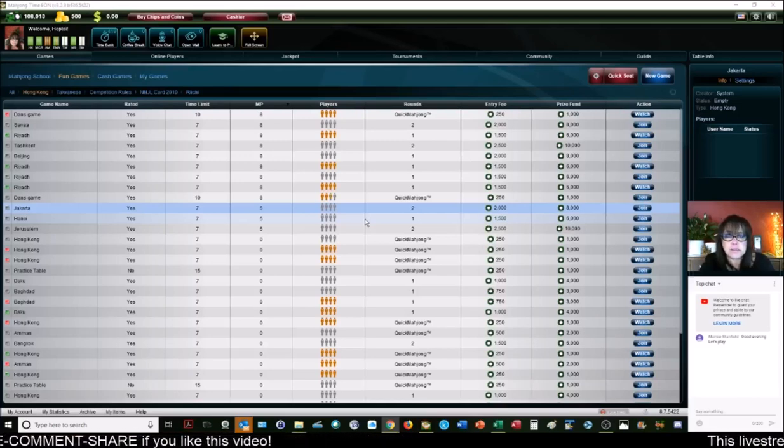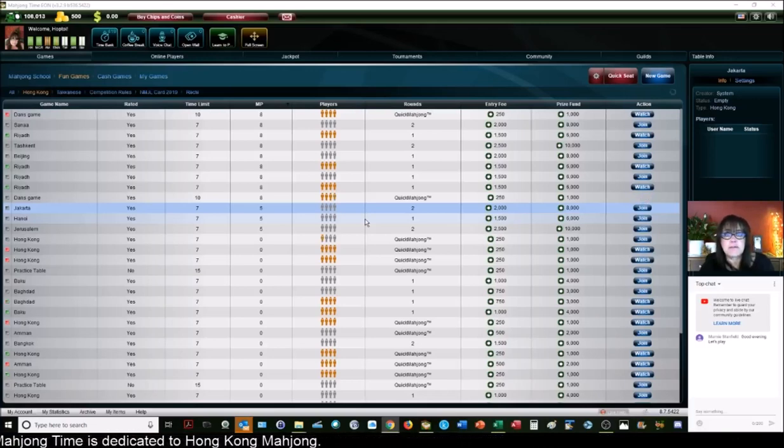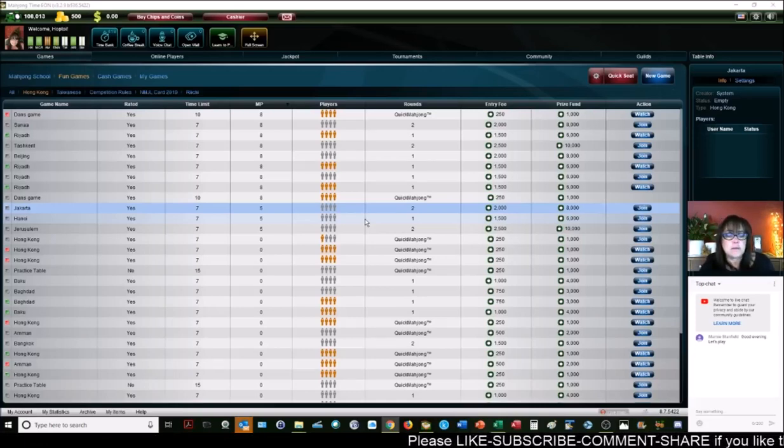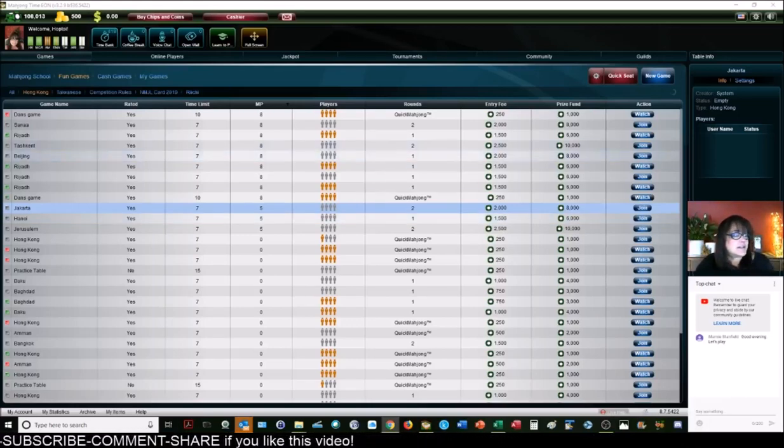You need four blocks and a pair, and it can be made up of chows, pungs, or kongs. Once you get there you can win. The kicker is if there's a minimum — if there is a zero-point minimum, your combinations can be whatever you want. When you play at an eight-point minimum, you have to have three fawn. That's why you need to know how to score your hand. All right, let's join a table.